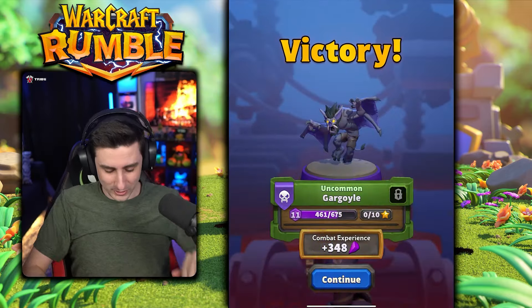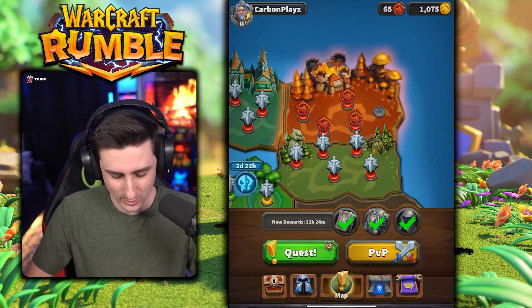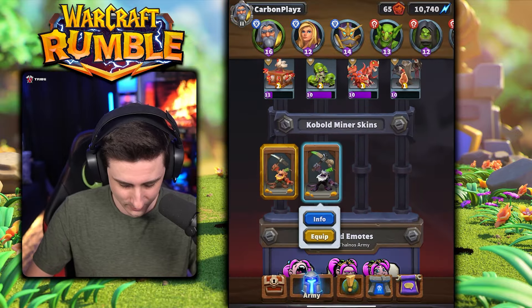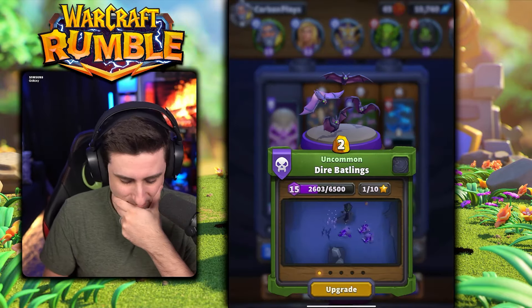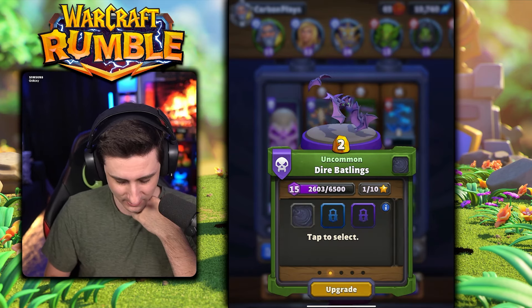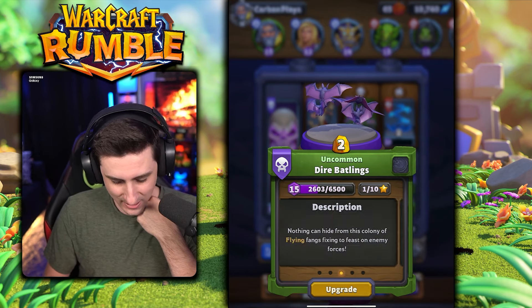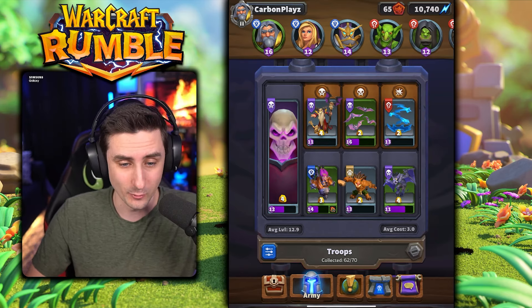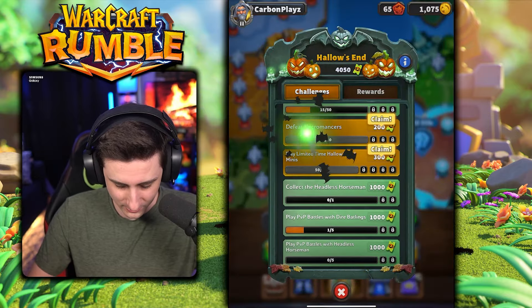We were able to use the Batlings in that match. We unlocked it — now the question is, is it something that I really like? I have to actually equip it. Okay, there we go — equip that now for the skin. But these Batlings here — nothing can hide from the colony of flying bats, fixing to feast on the enemy forces. It's more of a squad and it's fast. Is it worth it? I would say there are definitely other minis that are way more worth it than that one.